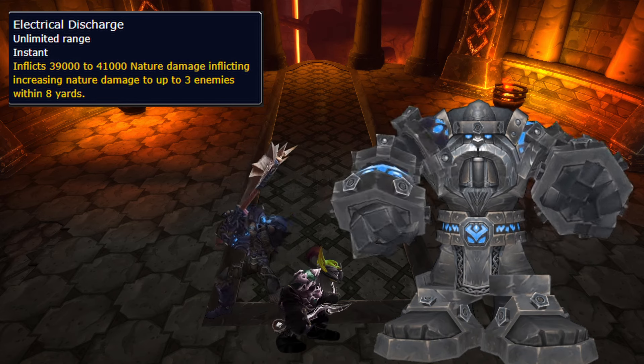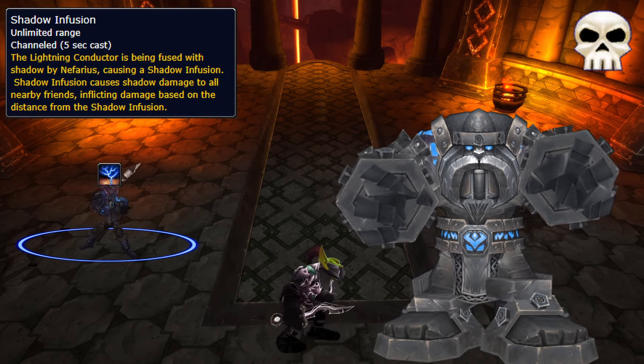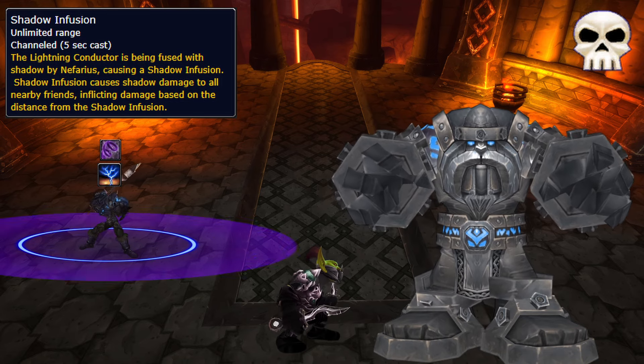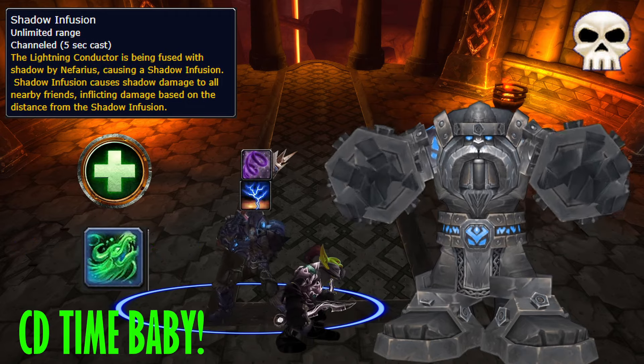Electron zaps people nearby for healers to deal with, and Lightning Conductor makes someone deal splash damage, so move out if you get it. On heroic, you can get Shadow Infusion at the same time, making you deal increased raid damage the further away you are. If you get infused, run back to the group, or have a priest mass dispel you if you can't be arsed, and then pop a healer CD.